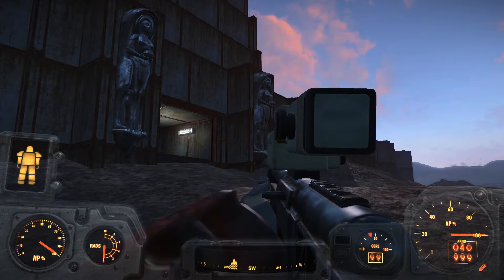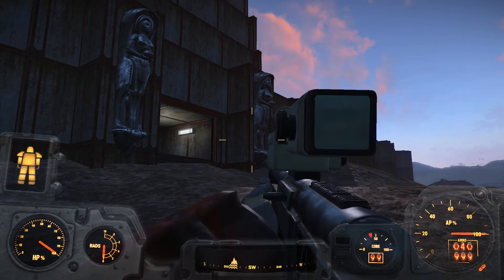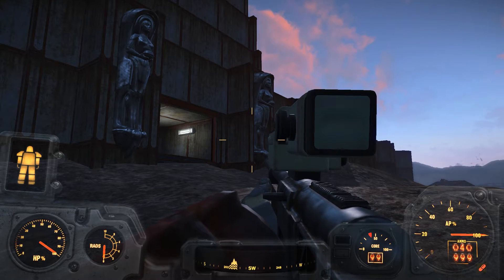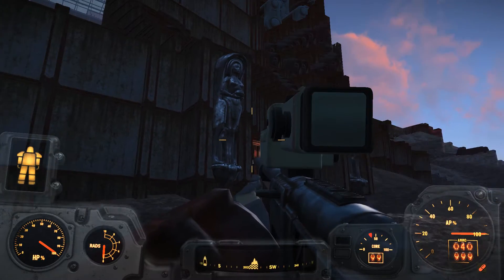I've gone way past the limitations on Fallout settlement building — running about 7.5 million triangles right now, 30,000 drops. And I've started getting some graphic hallucinations, like you can see.